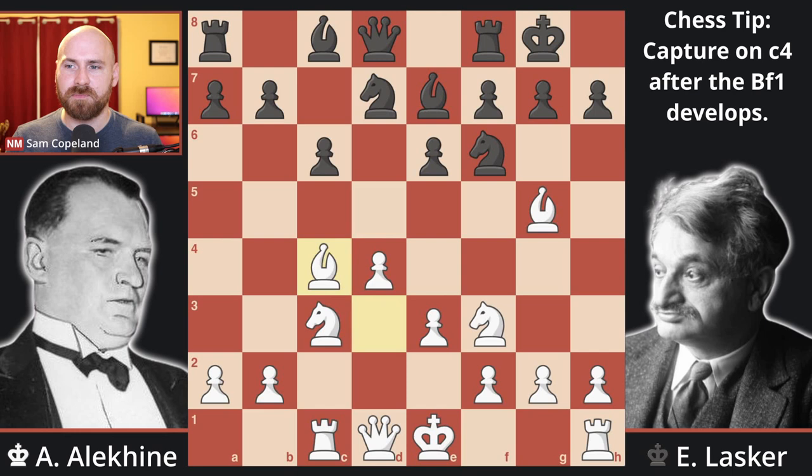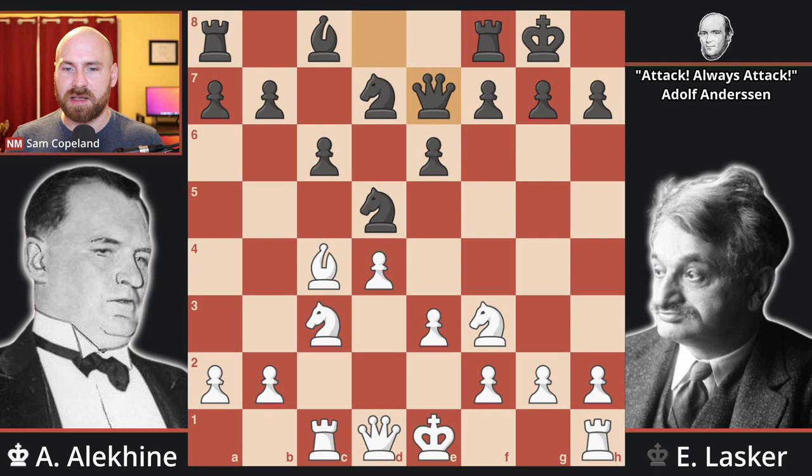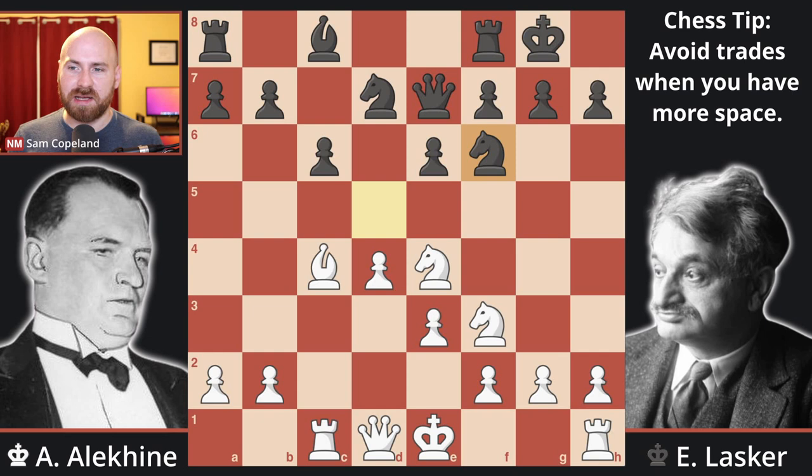Now, knight d5 — Lasker is going for an exchange of minor pieces, knowing that he has less space in this position, so trades will help him achieve a freer game with the remaining pieces on the board. Bishop takes e7, queen takes e7, and by the same logic, we don't want to trade more minor pieces if we can help it for white, so knight to e4. We've got one trade of minor pieces on the board, but I'm not going to allow the trade of the pair of knights. Knight f6, offering that trade again, and knight g3.